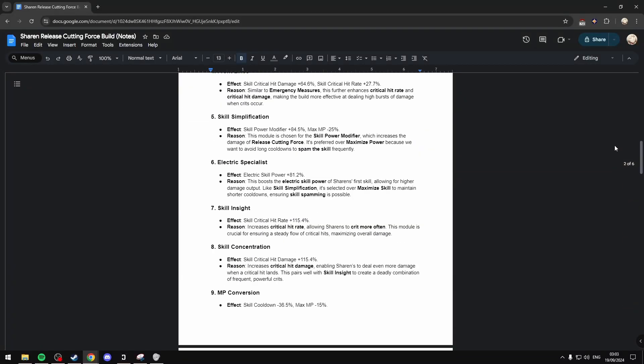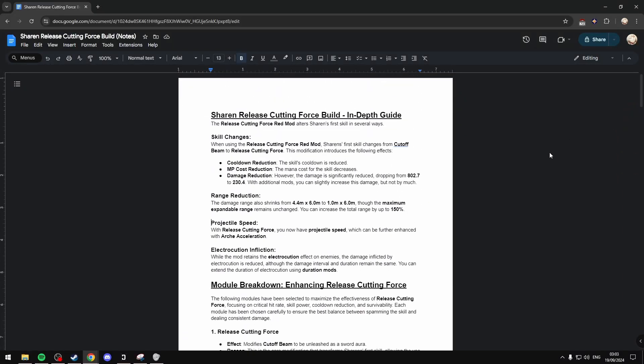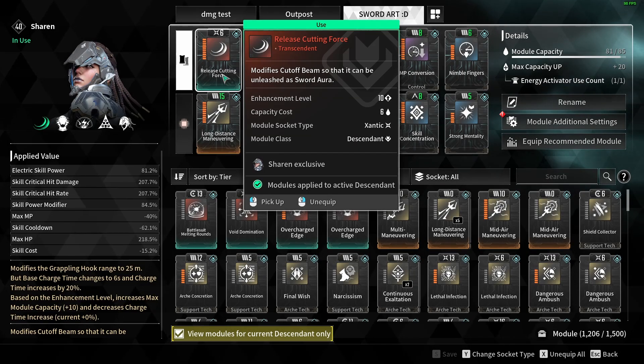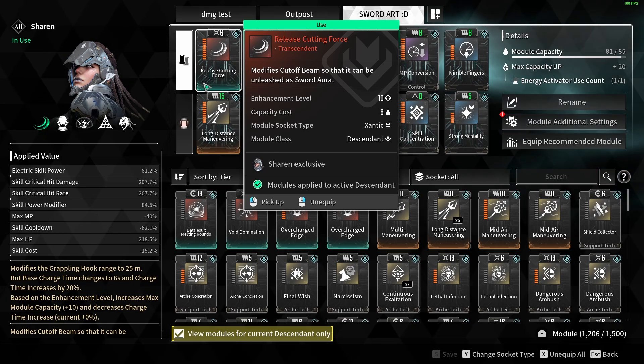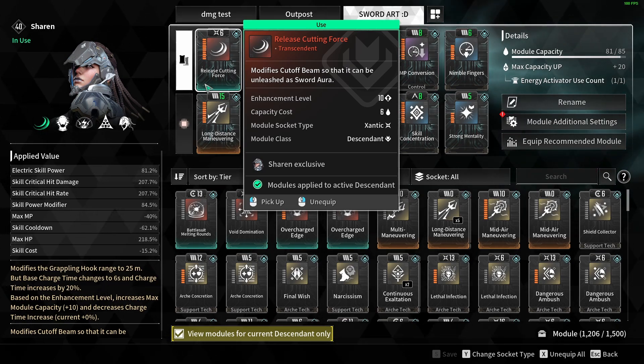I've written up another document for this build — this time I tried to keep it short. I don't actually have any math in this one. I feel like there's no point in having math for every single module, plus it takes way too long to actually calculate.